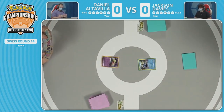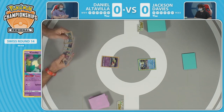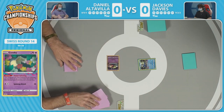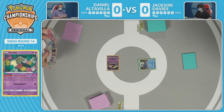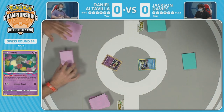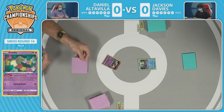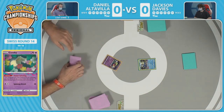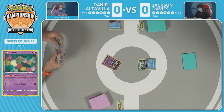Daniel opens with Comfey in the active and just needs to find a way to get some extra flower selecting going. He starts off with a psychic energy and Cramorant being offered. The Cramorant looks great, but with these lists you have to be very picky about your energy — if you send them to the lost zone, you can't bring them back with the energy recycler. Daniel opts to keep the energy, valuing it over the Cramorant.